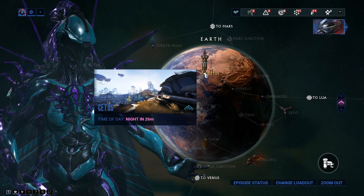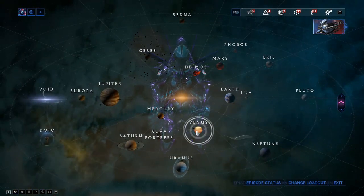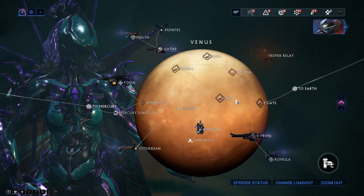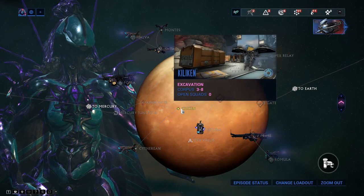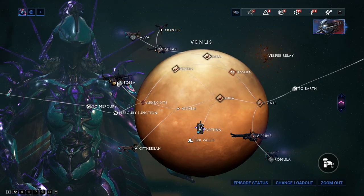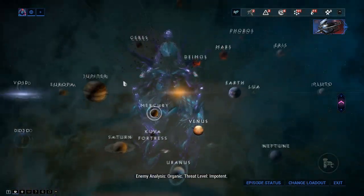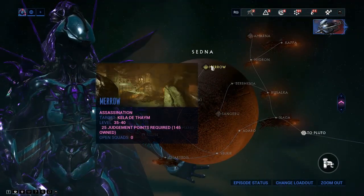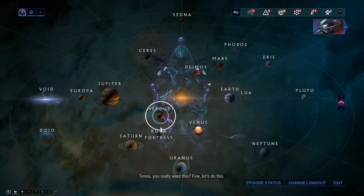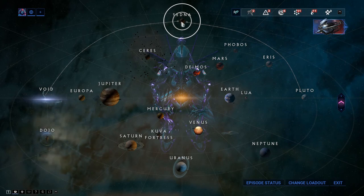Rhino is gained by killing the Jackal on Venus at Fossa. Since he's one of the best early warframes, you probably already know this. Saryn's blueprint can be obtained from the market as well.